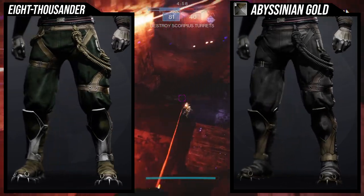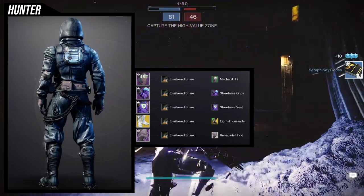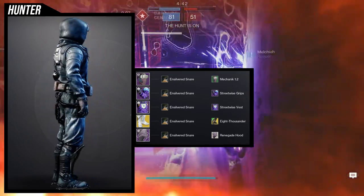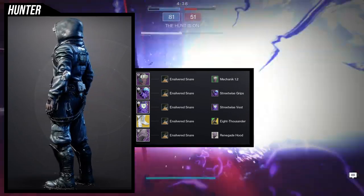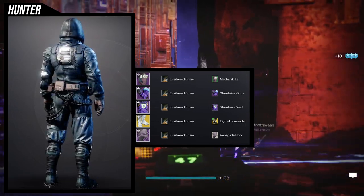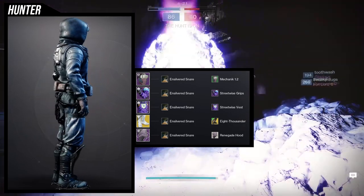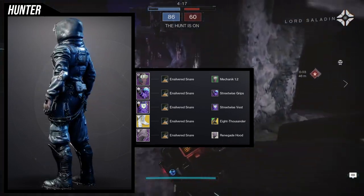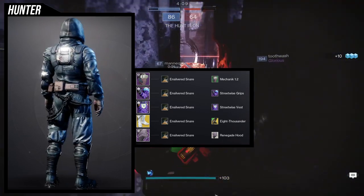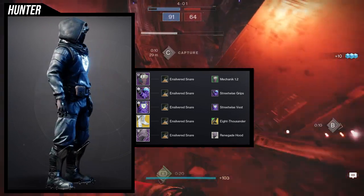Abyssinian Gold looks really cool aside from the greaves — that brown color just doesn't work for me, but everything else looks great. For the example set, if you've seen my casual Stompies look you'll immediately recognize this — it's literally that set. The helmet is Mechanic 1.2, which I added just because I like the visor, though normally I use a different green helmet that looks better. For arms, Streetwise Grips paired with the Streetwise Vest because they belong to the same set and just look best together.